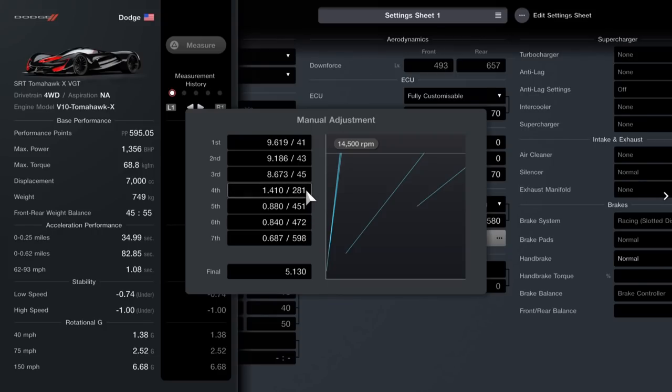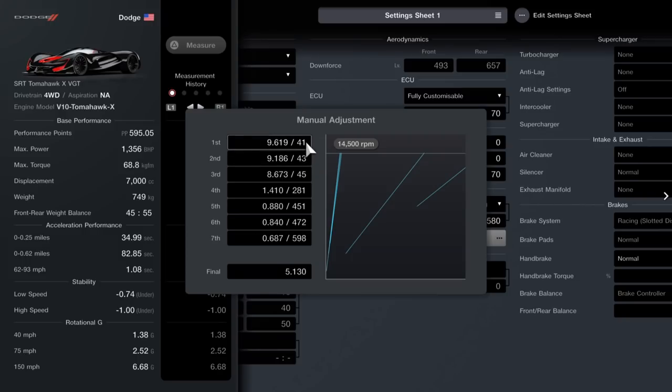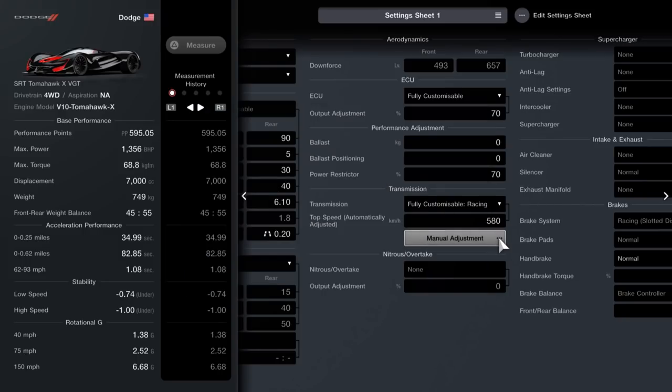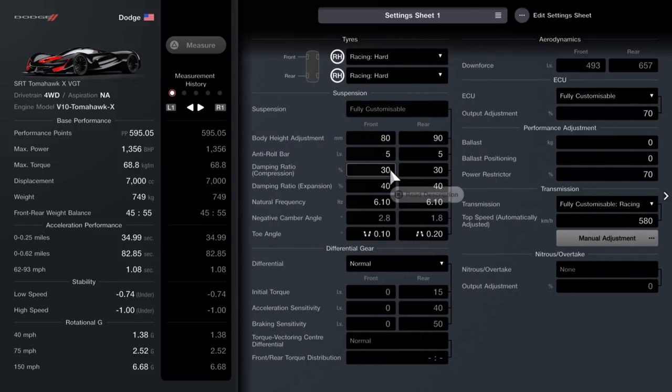Don't touch 7th, 6th and 5th. What you do need to alter is the 4th, 3rd, 2nd and 1st. If you copy my setup, start with 4th and work your way down to 1st gear until you've reached those numbers. You might have to keep going back in to adjust until you get to the right setup - just pause it and that will help you. Put the power restrictor on 70 and put the output adjustment on 70 as well. That is pretty much it - just pause it and that will help you copy my settings.